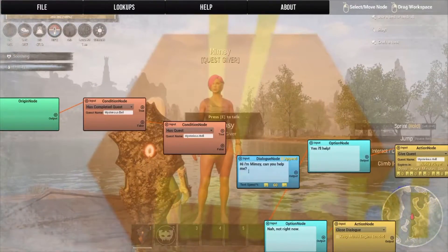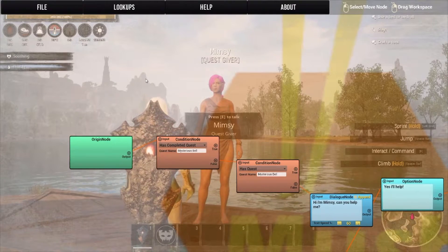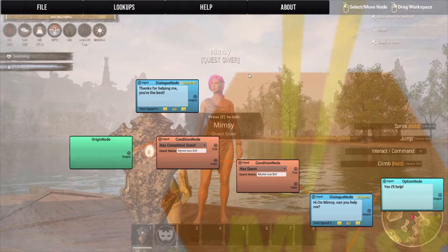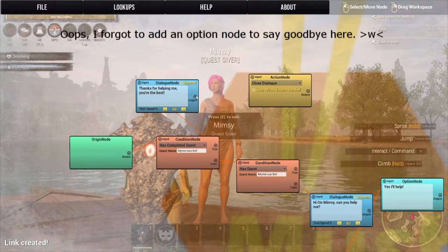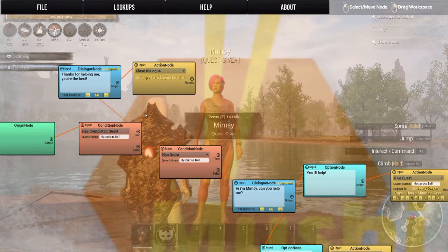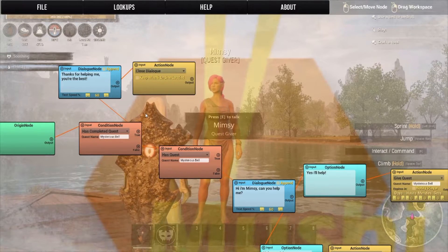You have now done two branches of your non-repeatable quest. Now we're going to come over here — if they've already finished this quest, that's going to be this option that has 'completed quest: true.' You can add a dialogue node and keep it really simple and say 'Thanks for helping me, you're the best,' and then an action node to close your dialogue. That just means that if they've already done the quest, they cannot do the quest again. That way they can't just bring you the same item over and over again for whatever the reward is, and that allows you to give better rewards for a one-time quest.